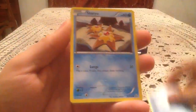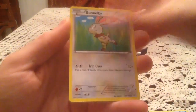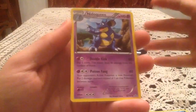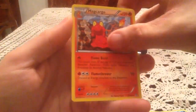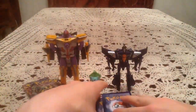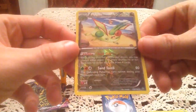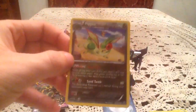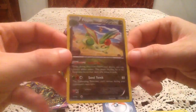We have a Barboach, Seel, Staryu, Clamperl... Bunnelby — you ruined the water types. Almost had a 5-for-5 water type commons. Then Nidoqueen, Magcargo, and Kakuna. The Reverse Holo is Flygon. That is an awesome one right there — not one I'm missing, but still a fantastic Reverse Holo to get because Flygon is a Holo in the set.